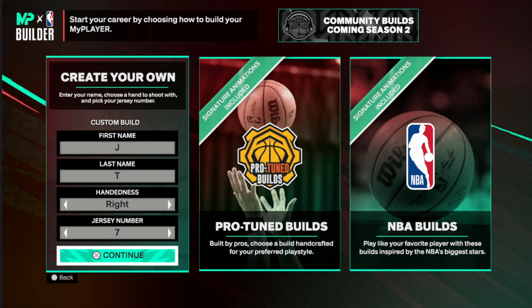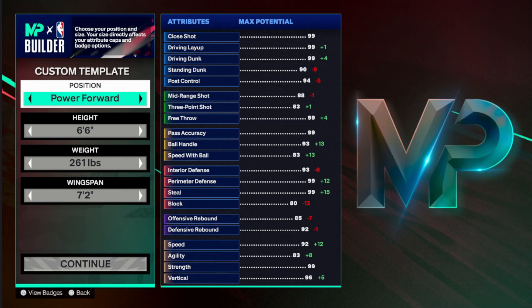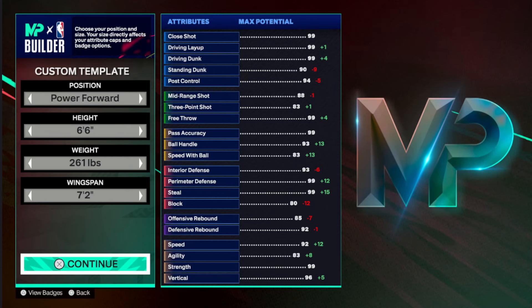I'm gonna be showing you guys two variations of this build. With the cap breakers, it's gonna be essentially the same build — you can end up making the same thing, it just requires you to get to the cap breaker. So this is gonna be version one of the build.